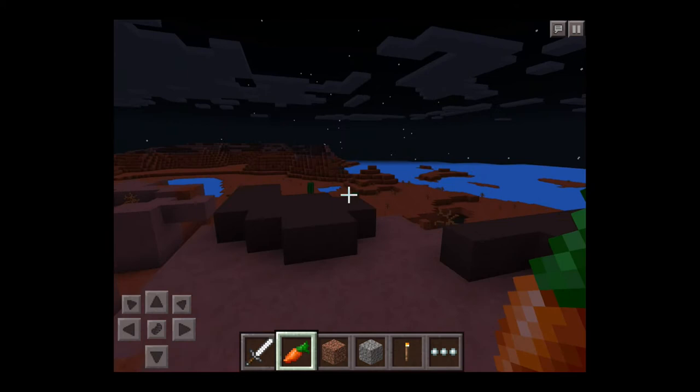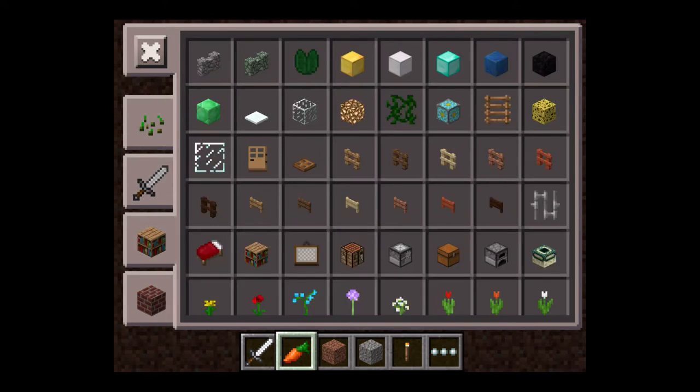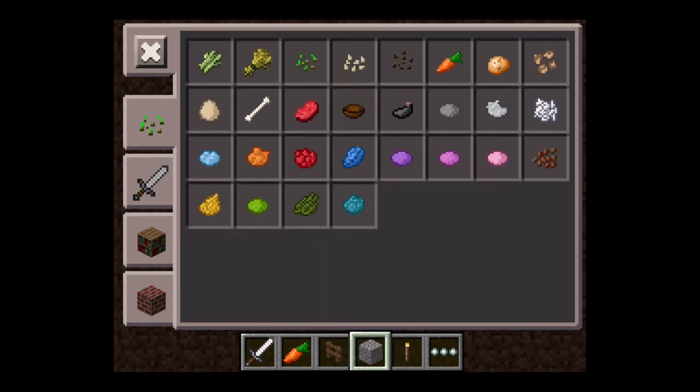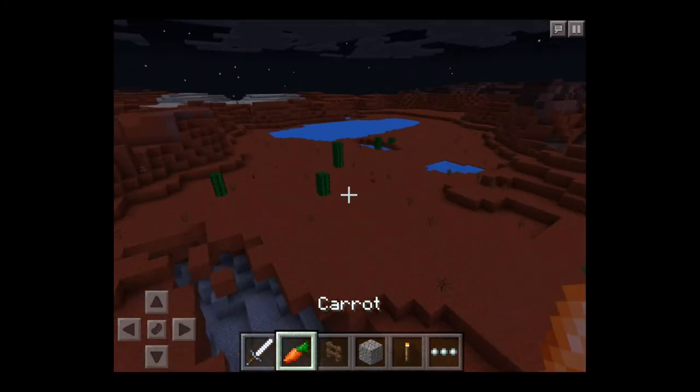Let's go ahead and check on the other features that they actually added here. Let's go to the decoration blocks section. As you can see here, we have some new fences like the spruce fence, the birch fence, the jungle fence, the acacia fence, the dark oak fence, and then we also have all the colors as fence gates as well. I don't think they added any new blocks beyond that.